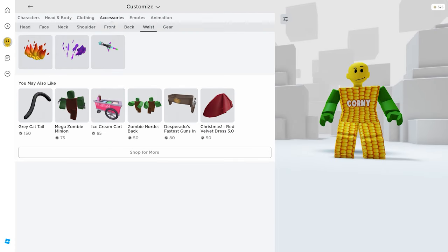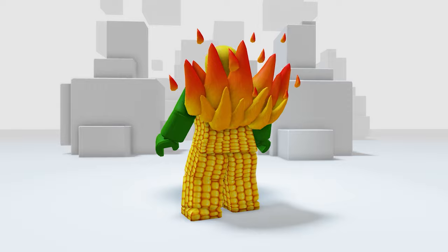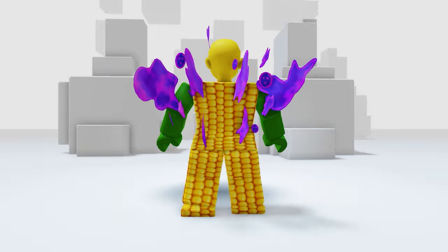And the last two items are in your waist — here they are. It's a flame on your back; I look so hot! And here's the other one. This looks so good, to be honest.